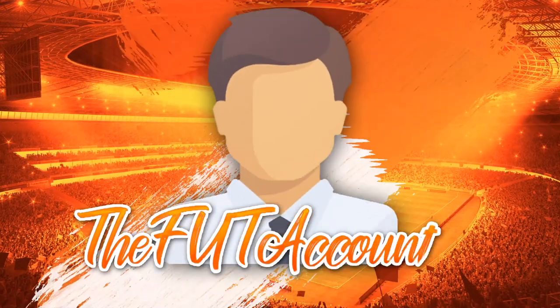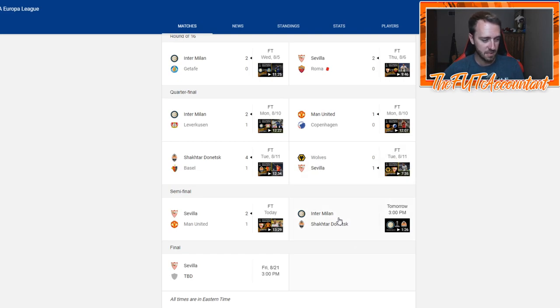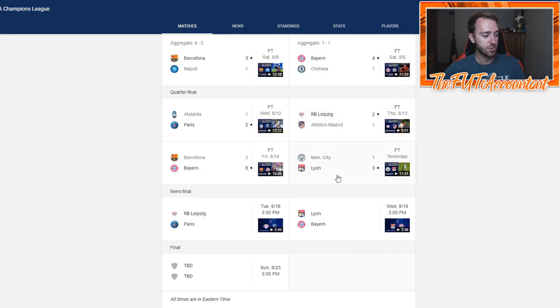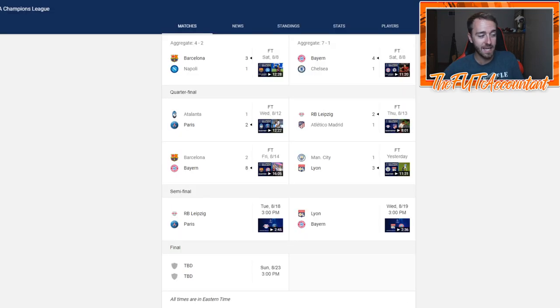Monday this week we have Inter Milan vs Shakhtar in Europa League. Tuesday we have Leipzig vs Paris. Wednesday we have Lyon vs Bayern. Thursday we have nothing. And then Friday we have the Ligue 1 Uber Eats season back underway with Marseille vs St. Etienne. Football is just nonstop right now.